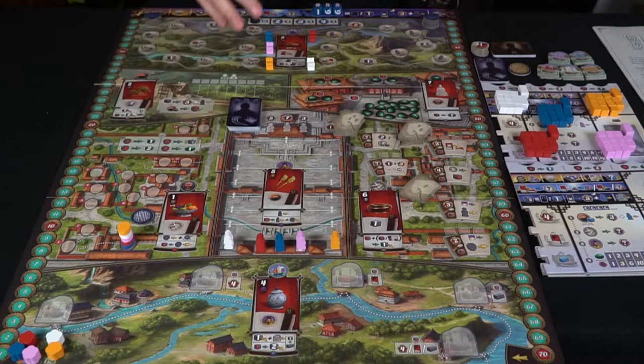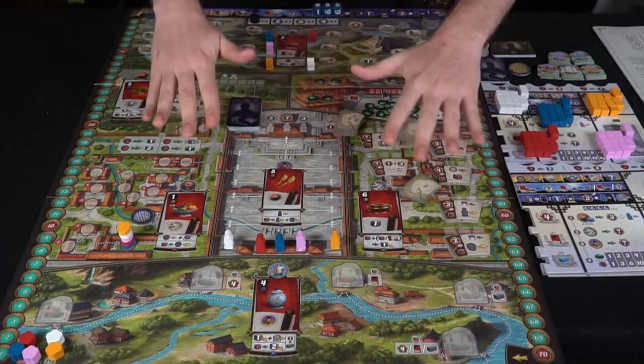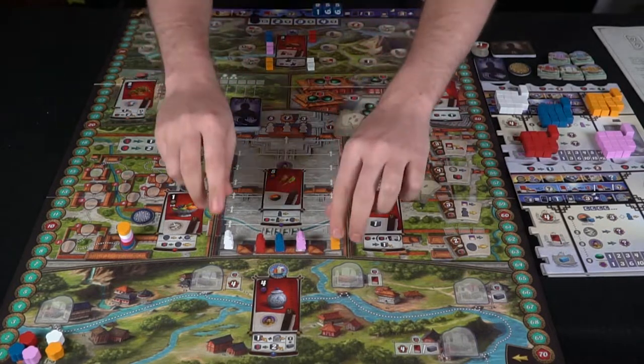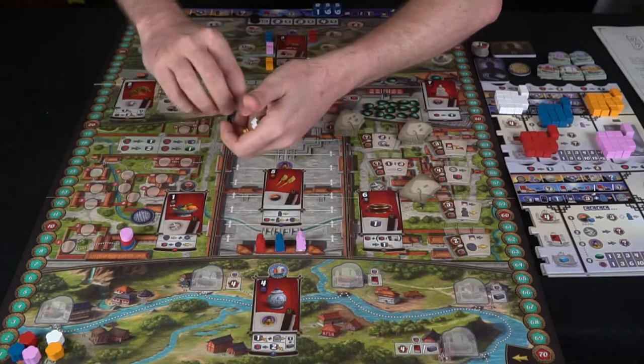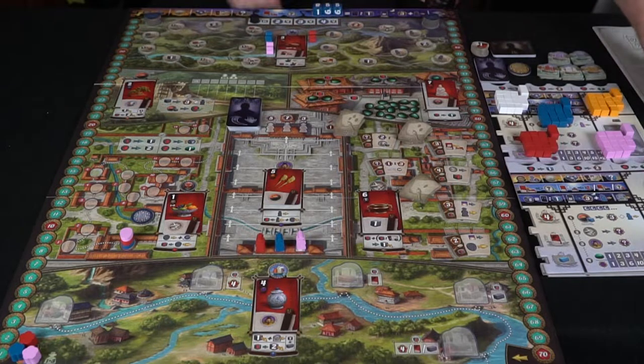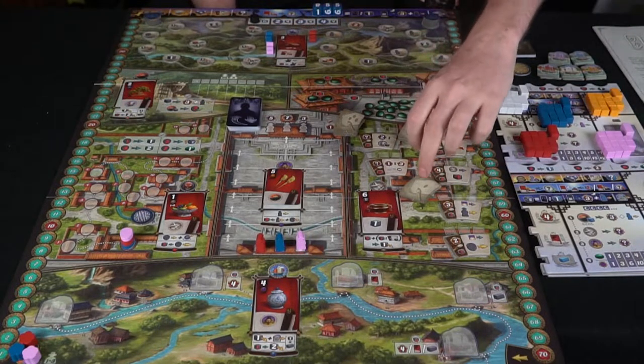This board here has two sides. It has one to three players on this side, and then it has the four and five player variant on the other side. In this case, we're not going to actually need the orange and the white, so I'll go ahead and move these guys off of the board. Just so you get an idea, there are additional players in the game.